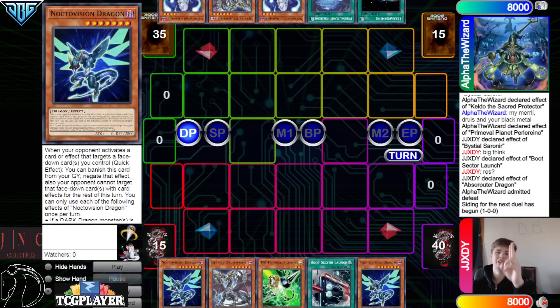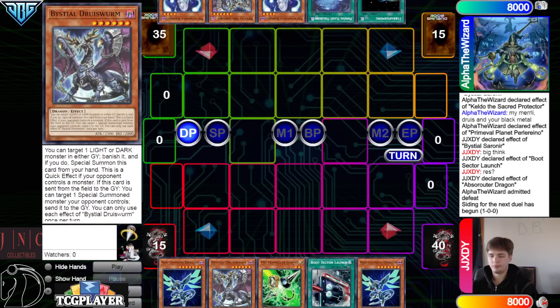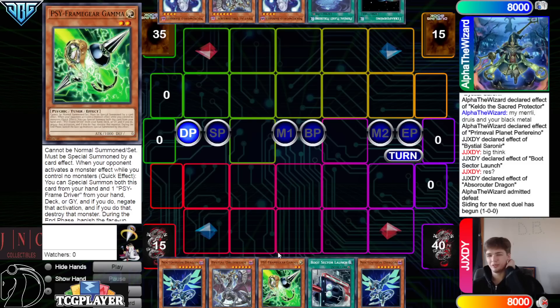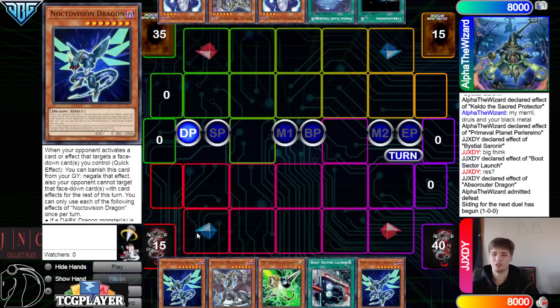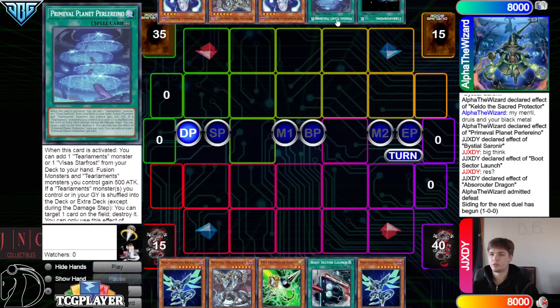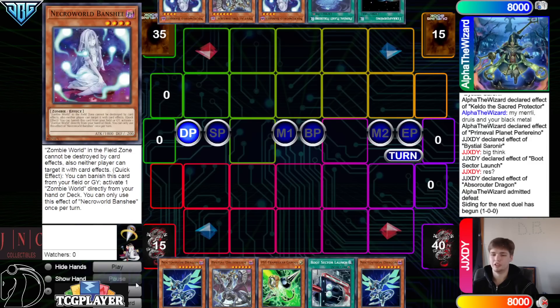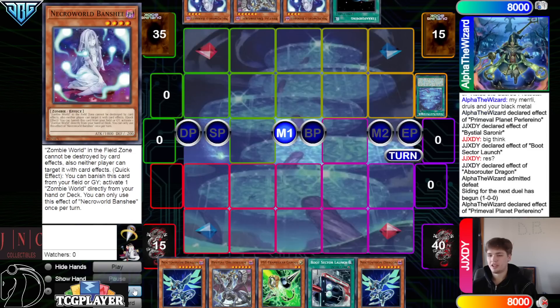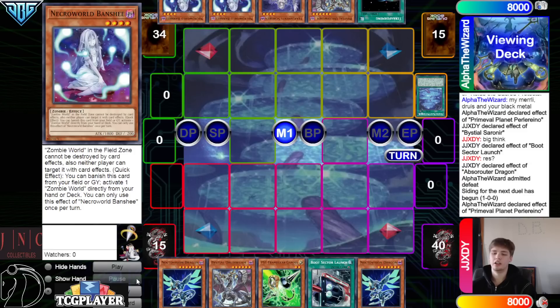Alpha the Wizard goes first in game two. Opening hand: Nocto, Druisfirm, Gamma, Boot, Nocto — that's gonna be weird. We're gonna Gamma our opponent, then Druisfirm them, and on Druisfirm summon drop Nocto. Opponent has Terraforming, Planet, Banshee, Druisfirm, Banshee — they actually have four field spell cards in their hand right now. Main phase, activate Planet, go search — that's gonna grab Shailen.